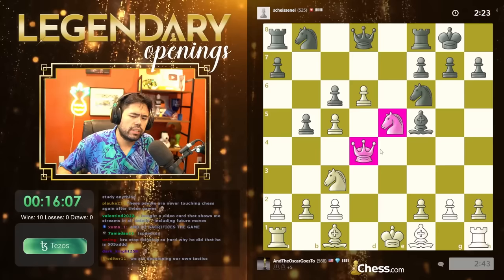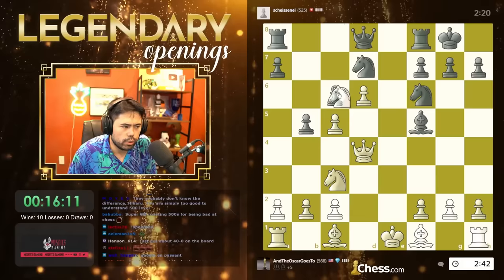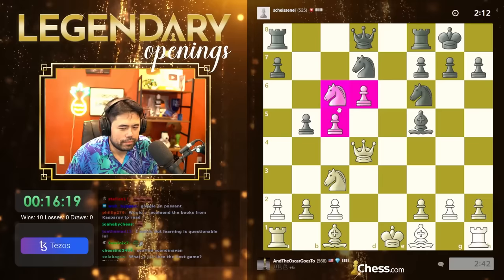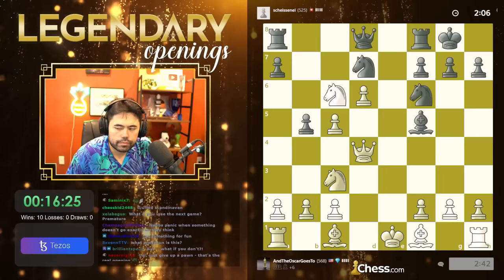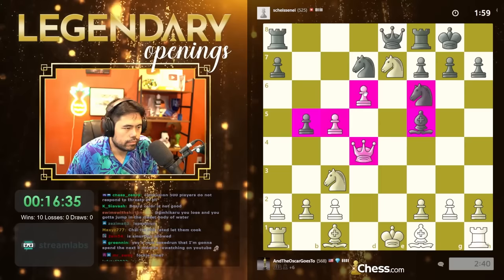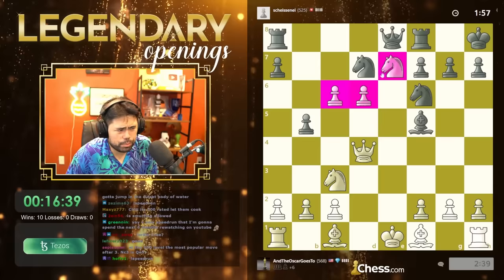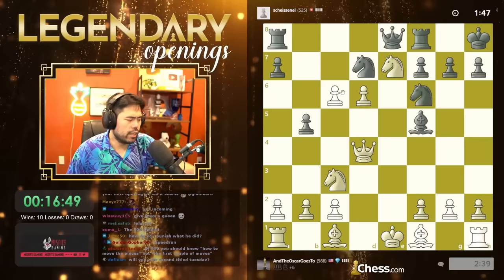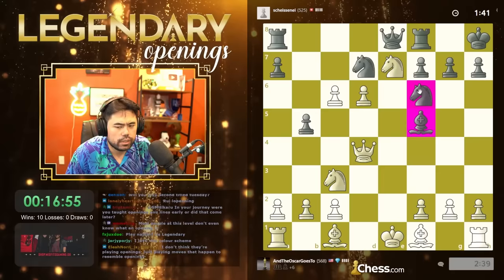We're developing our tactics well. I'm roasting them because at move number two you should actually know the first two to three moves — then whatever happens, happens. I'll just keep pushing here. In my journey, when did opening lines come? That came a little bit later — when I was around 1000 level, I started learning actual openings. Before that it's just knowing very basic stuff, not really knowing anything.